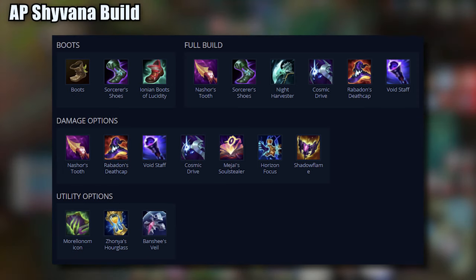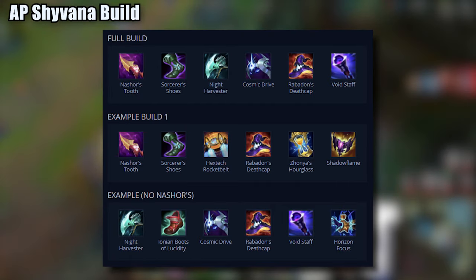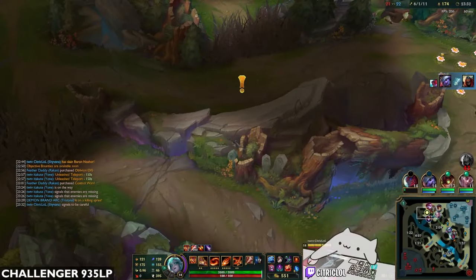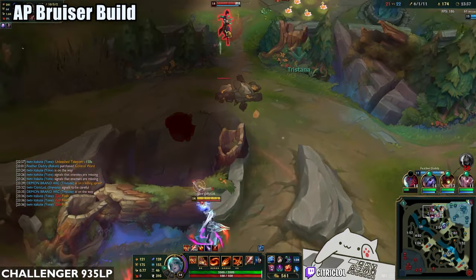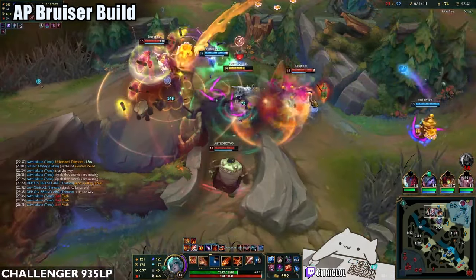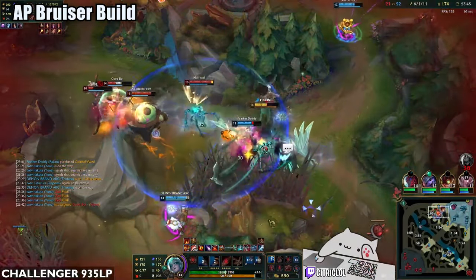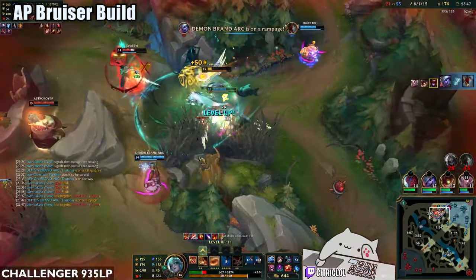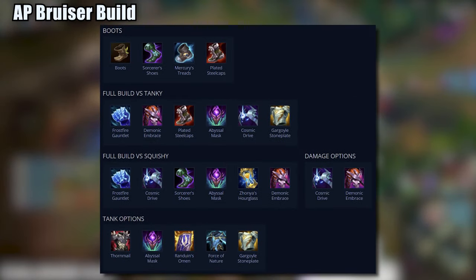A typical build order would look something like this. The stats that we're looking for are Penetration, AP, and Ability Haste. AP Bruiser Shyvana finds a balance between the two ends of the spectrum. This build shines when enemies do not have enough damage to take down her defensive stats and gets overpowered by her base damage and high AP ratios. Defensive items will enable her to utilize all abilities to deal damage and stick on top of a target. For AP Bruiser, here are all the items that I would consider.